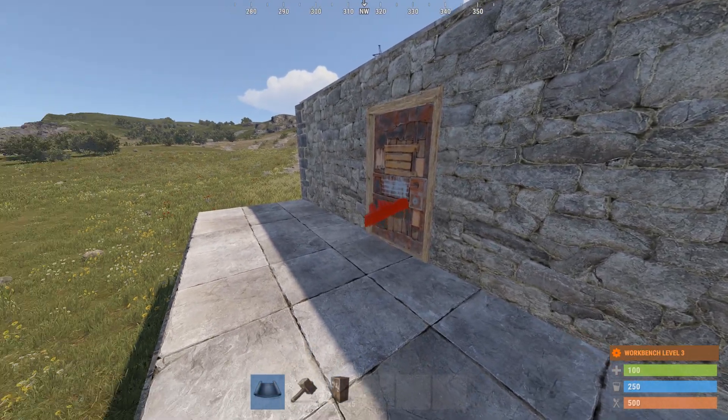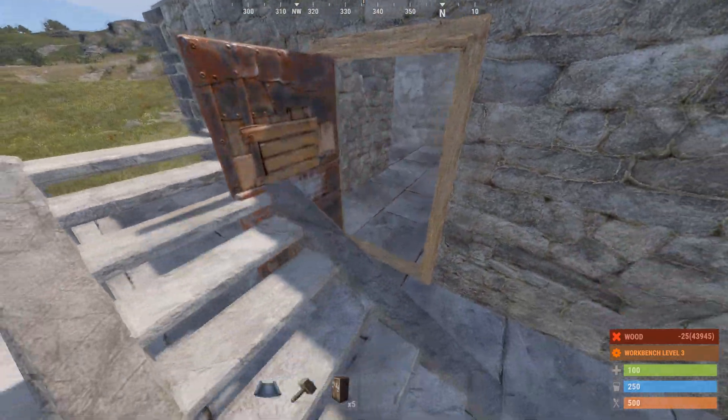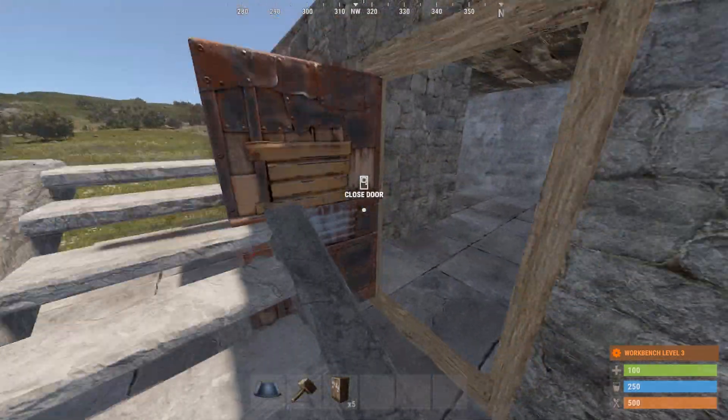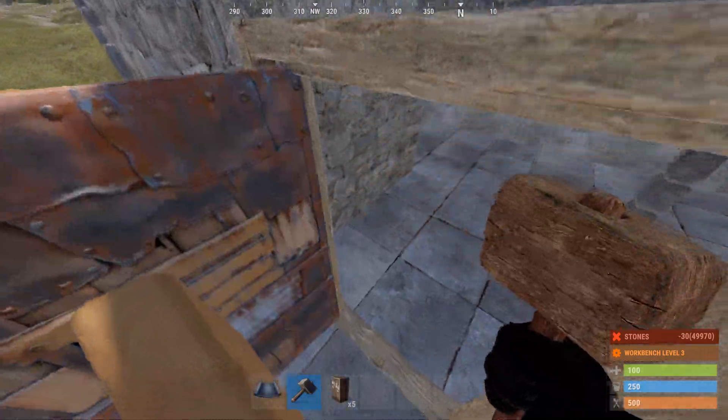If you ever want to give your base a quick bunker, one thing you can do is put some stairs in front of a single door. When it's stone, you can get in and out very easily, but if you upgrade it to adobe, you can no longer fit through.